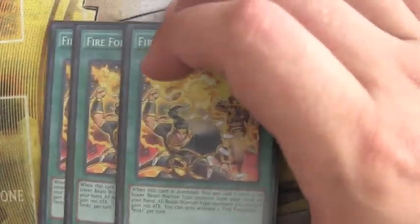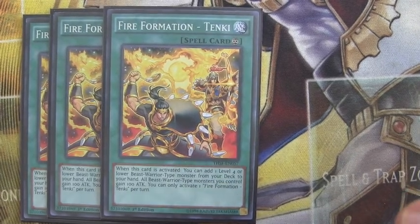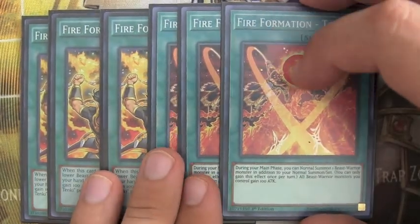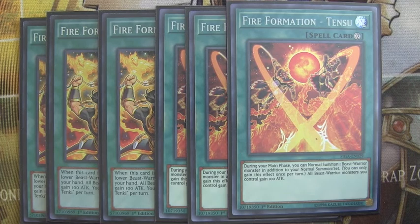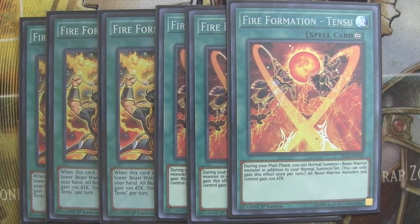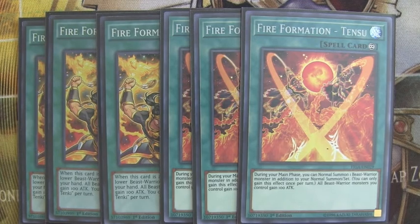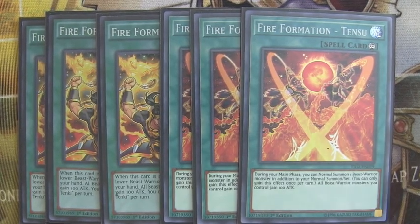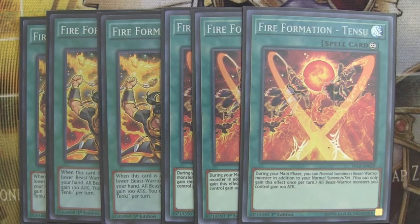Moving on, we run a playset of Fire Formation Tenki. Obviously it's a Beast Warrior deck with a lot of level 4 or lower monsters, so you definitely want that at three. I also elect to run a playset of Fire Formation Tensu. A lot of people don't want to do this, but I like it because it's a continuous spell you can use, and it gives you the ability to extend if your summons are negated. For example, if you go for one of the generals, it gets negated by something like an Imperm, you can still bring out Sonmu with a Normal Summon via Tensu and maintain your protection until your next turn.